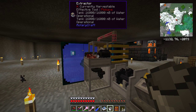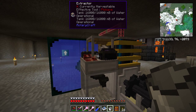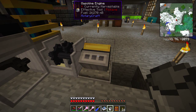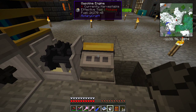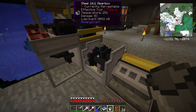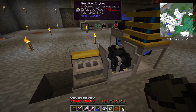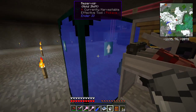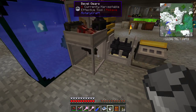One of the problems with the extractor in early game is you just don't have enough power to run it. You don't have a gas turbine yet, so you pretty much only have things like the gasoline engine available to you. I've found that if you use a gasoline engine with a 16 to 1 gearbox, with the bevel gear going to the side and up, you have to feed the extractor from the bottom. It also has a reservoir set to auto output because this thing needs water for the middle two stages.